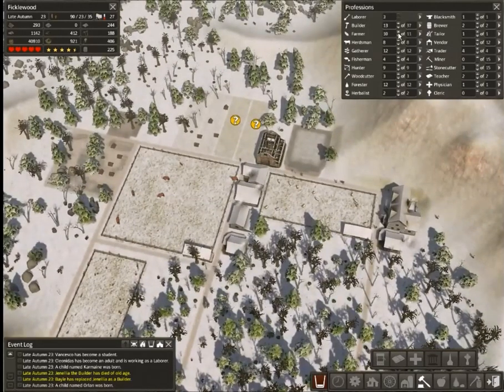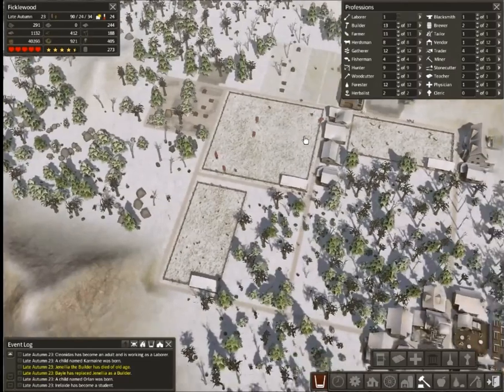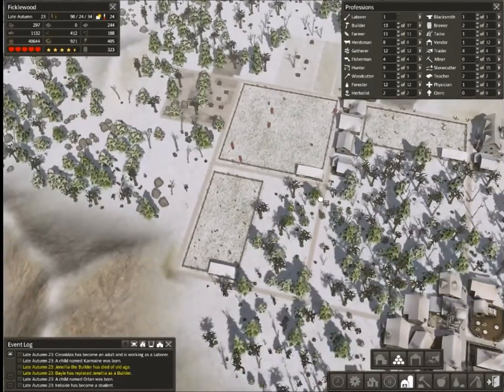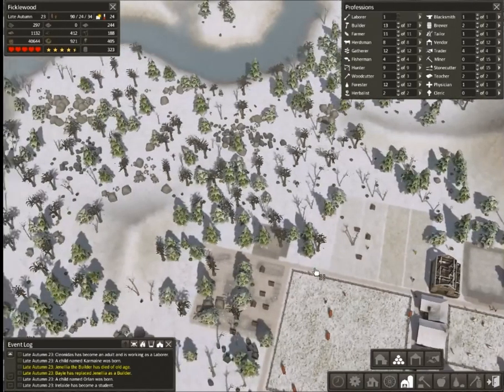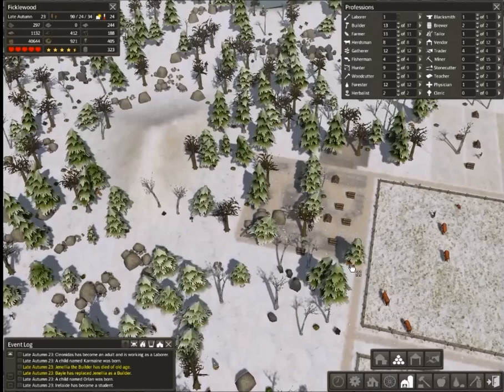Look at all these people graduating. Let's get a couple more farmers in here. Probably want to add a stockpile around here just to collect the miscellaneous. Let's get our road drawing here so I don't pen myself in. Good old six by six — and make it seven by six to fit the road.